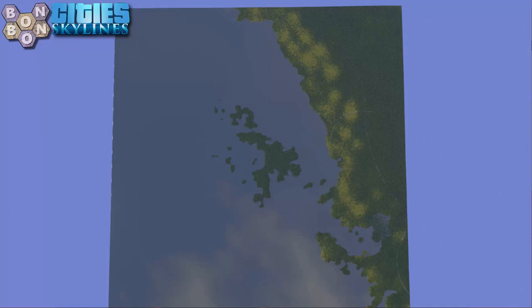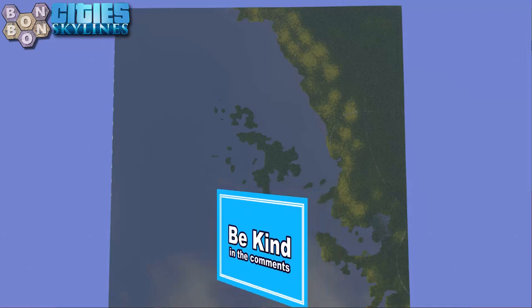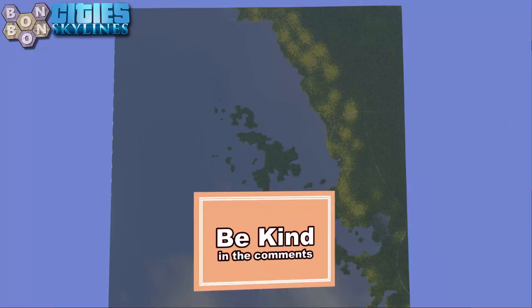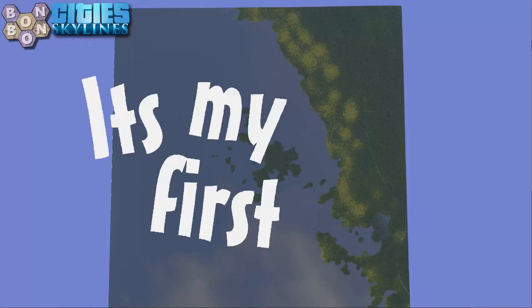Today we've got a map I fancy taking a chance on. Very nice thumbnail - a very beautiful part of the world indeed, a National Park which makes it even more beautiful. The description speaks of beautiful beaches and it's just a fantastic idea for a map. They even go to the effort of talking about needing the 81 tile mod. This is a creator who has put some thought into it - which is a little surprising when you consider it's their first map.